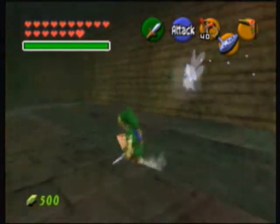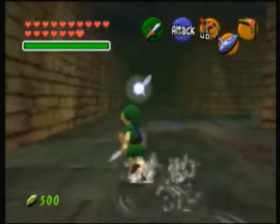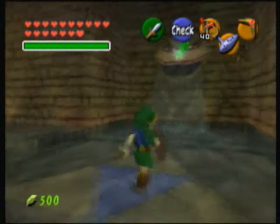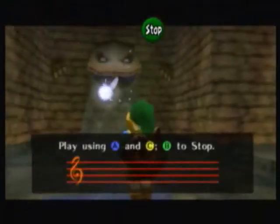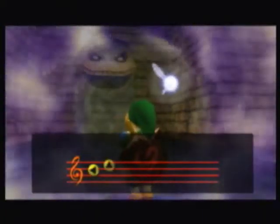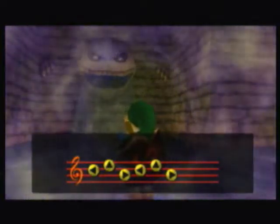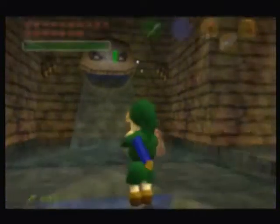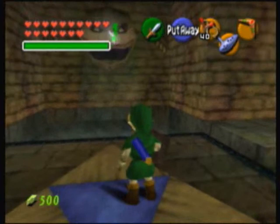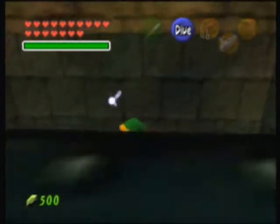Before we do anything, I first want to drain all this water because I'm going to get the dungeon item right away. You just have to use Zelda's Lullaby, and when you do that, the little pond at the beginning of this dungeon will actually drain so you can go in. If you go further, you will actually go to the mini-boss, and then we will get the dungeon item. So let's do that.